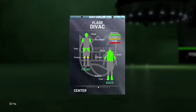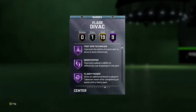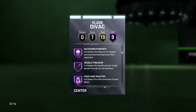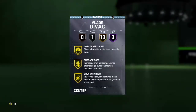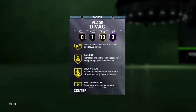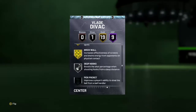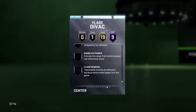He's got nine Hall of Fame badges: pick and popper, post spin technician, drop step, per flash passer, dimer on a big, back down punisher, needle thrower, passing maestro, and pump fake maestro. Also gold catch and shoot, gold corner specialist, gold rim protector, gold rebound chaser, hot zone hunter, brick wall, and deep hooks. I'm wondering if he can get range.